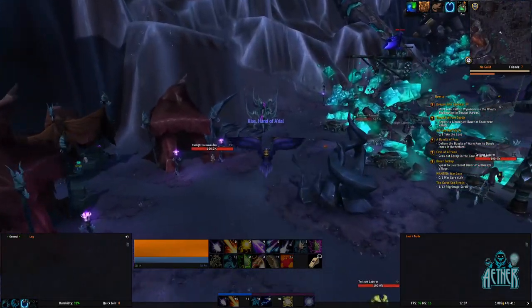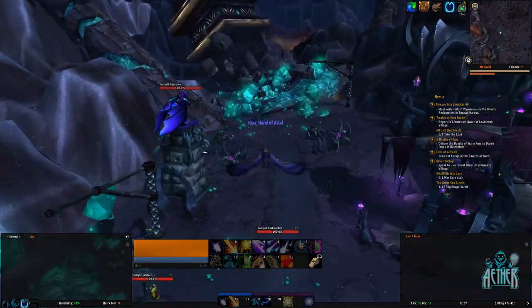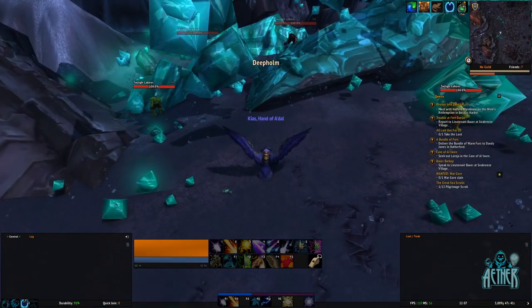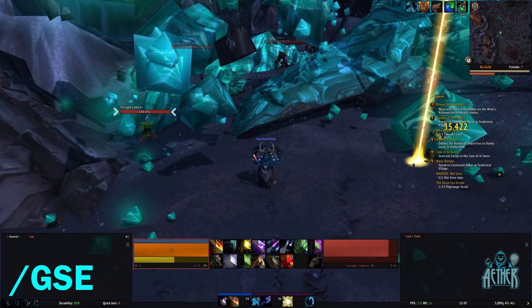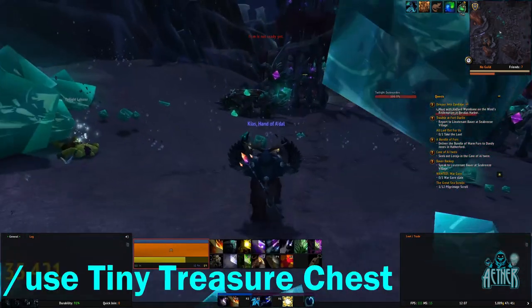The farm itself involves spamming one macro via the GSC add-on. You can do everything manually, but I'd recommend that you take a couple of minutes to set this up. To create this macro, type forward slash GSC to open the UI, then click new. In the keypress tab, type forward slash use tiny treasure chest.